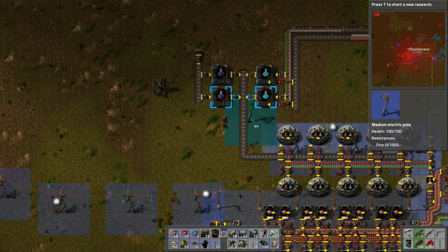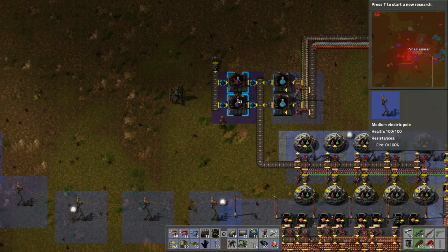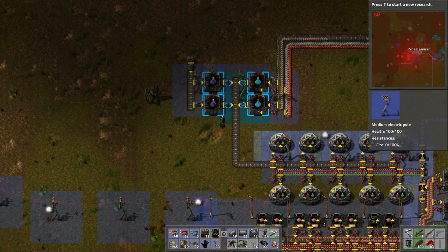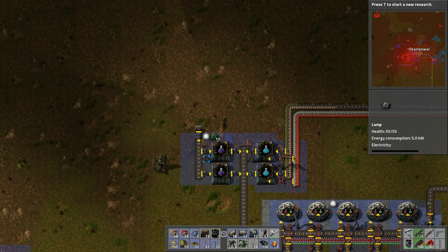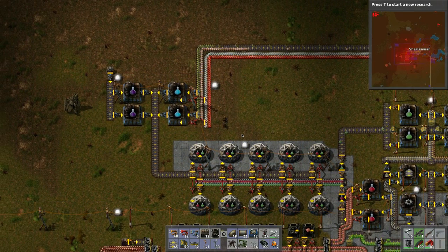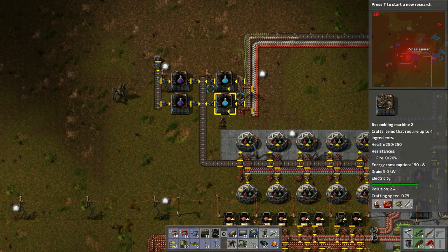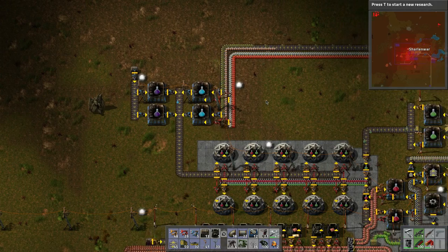Now let's power this up — put a power pole here, one here, maybe one in the middle, and a flashlight for some illumination. Let's see if this does the trick — is it working? Yes, look at that, it's working!